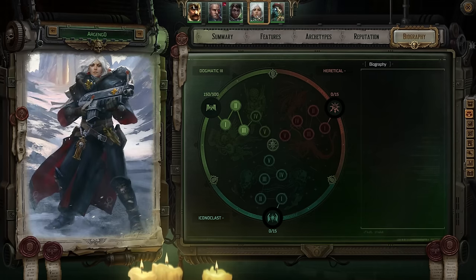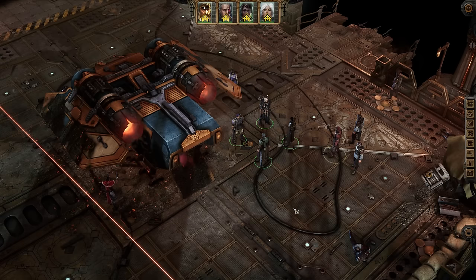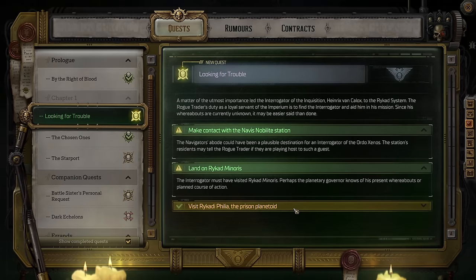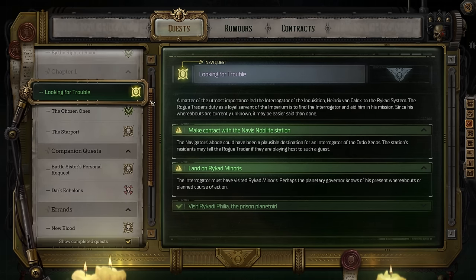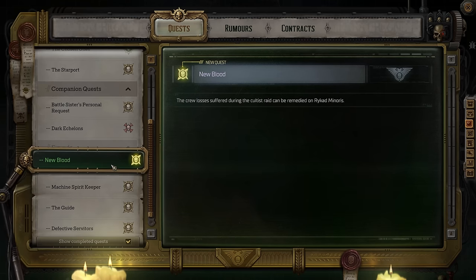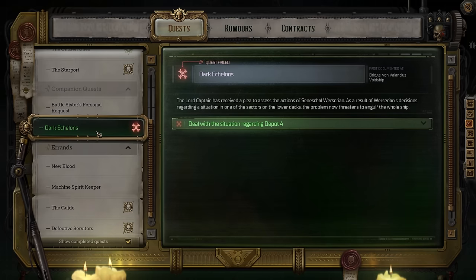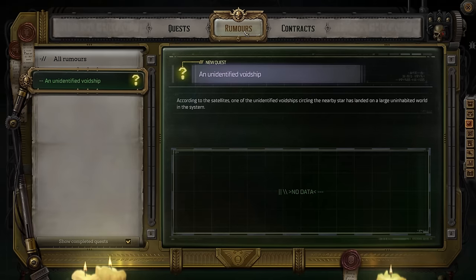Being a Rogue Trader opens up many more options than snorting the occasional line of heretical hallucinogenic. The tasks you take on are in the interest of both the greater narrative and your personal narrative. There's a threat to humanity and a massive plot for you to uncover — that's your main mission. You'll come across companion missions and the usual slew of side quests, standard operating procedure for any CRPG. But beyond that, you'll also come across rumors from time to time. These rumors are sometimes worth investigating, opening up new opportunities, while at others they're wild goose chases leading to dead ends. Keep an eye out for rumors and weigh your options when investing in them.